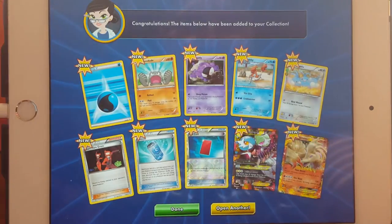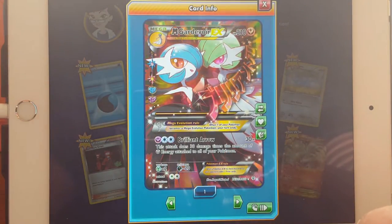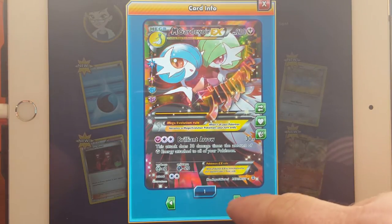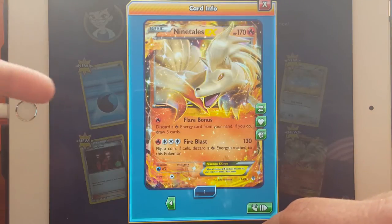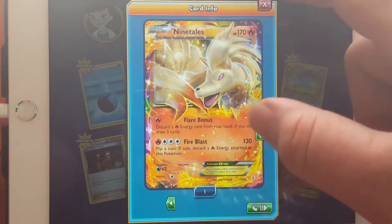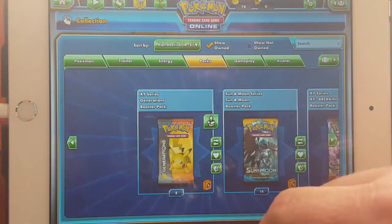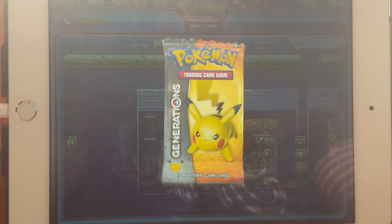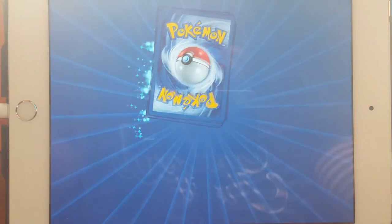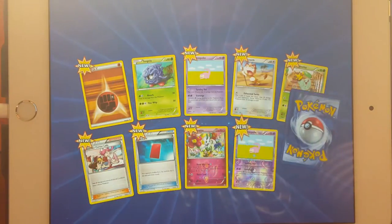Oh, I got two of those — that's cool! Mega Gardevoir EX — yep, I do. And then Ninetales EX! That's awesome, that's a mean looking Ninetales right there. See if you can get one — I hope you don't, cause I got more points than you already. Don't I, daddy? Maybe, I don't know.